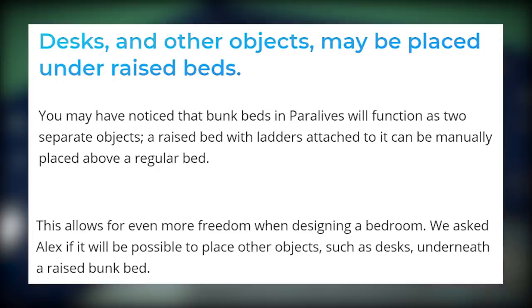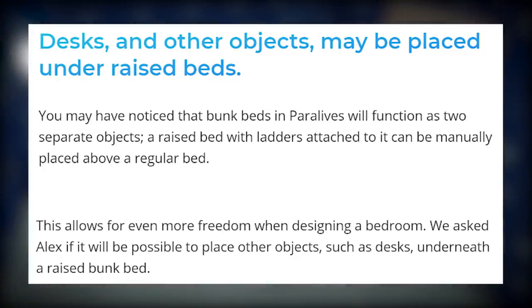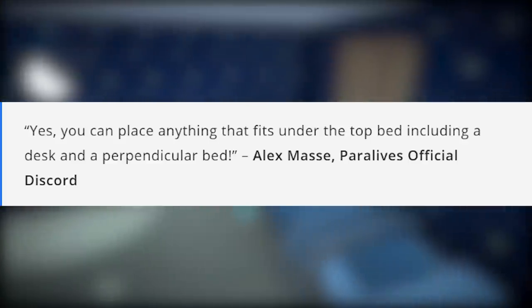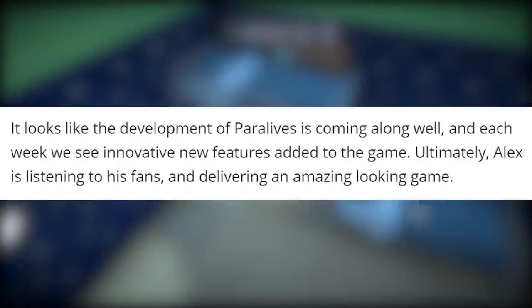You may have noticed that bunk beds in Paralives function as two separate objects. A raised bed with ladders attached can be manually placed above a regular bed, allowing for even more freedom when designing a bedroom. Alex responded on the official Discord confirming: yes, you can place anything that fits under the top bed, including a desk and a perpendicular bed.